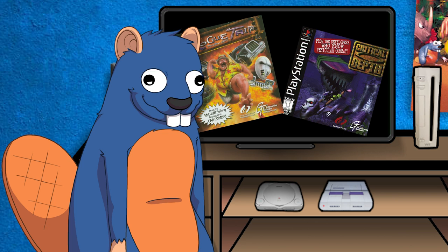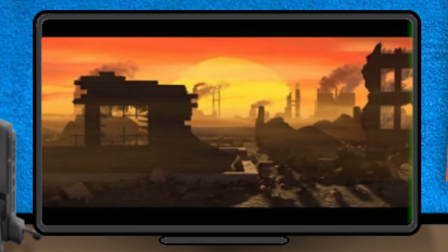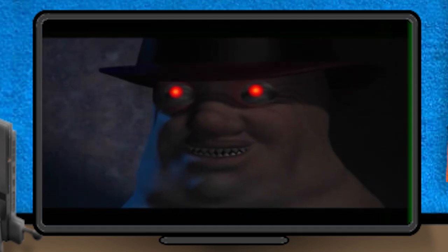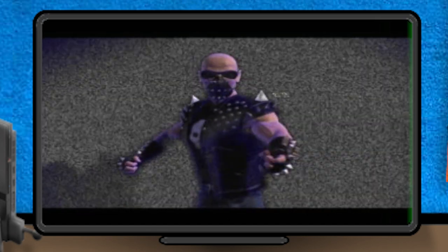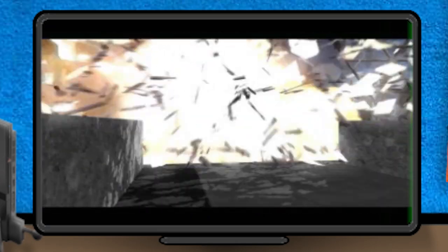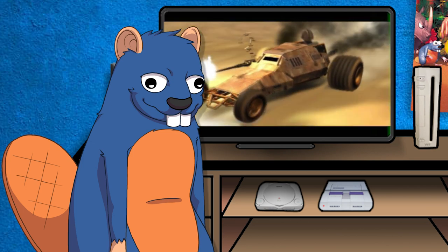Rogue Trip: Vacation 2012 is a game released for the PlayStation in 1998. The story takes place in a post-apocalyptic world where the earth is completely destroyed. A guy named Big Daddy controls the economy by selling trips to his many different resorts. Some mercenaries start selling trips for a cheaper price, and you play as one of these mercenaries fighting your opponents for tourists and bringing them to places where they can take pictures for money - and that's the twist in the gameplay.